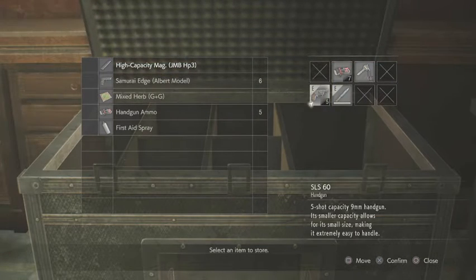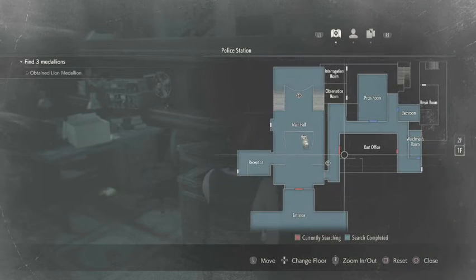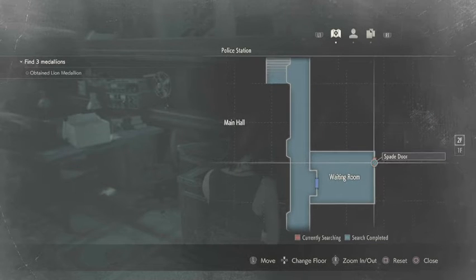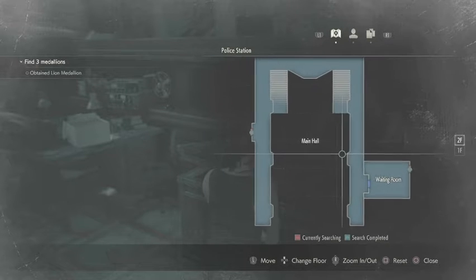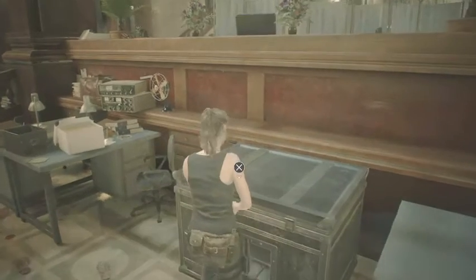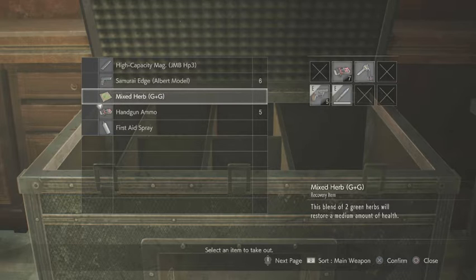Currently in my inventory I have my high capacity mag, which is what you get when you unlock the office upstairs — the waiting room. You'll also notice that there is a spade door key up there as well, and one that will open this door. I also have the Samurai Edge pistol from completing the game once, and two herbs. Like I said in my first video, you don't want to use herbs by themselves — they're always better to mix together. I've tucked away my first aid spray, some extra ammo, and these herbs so I can continue to mix things as I please.